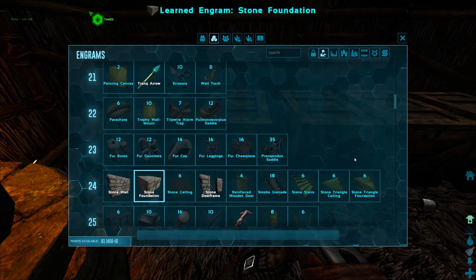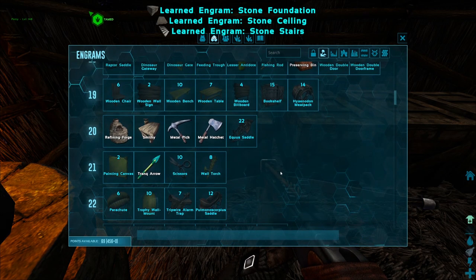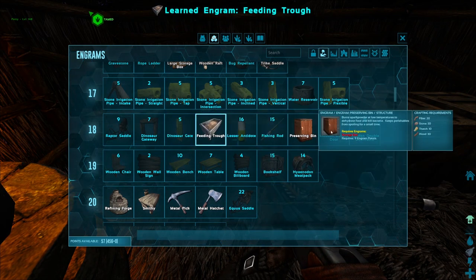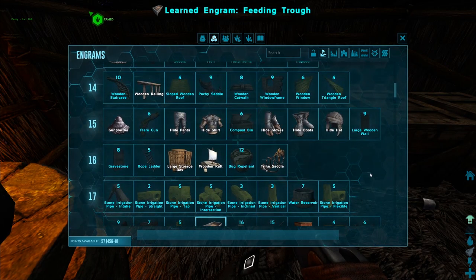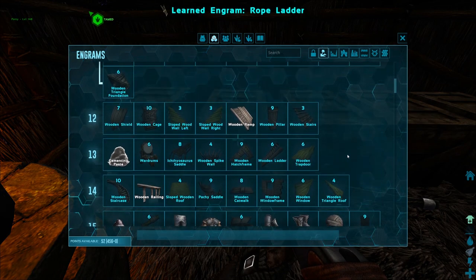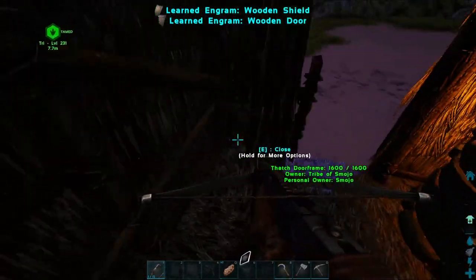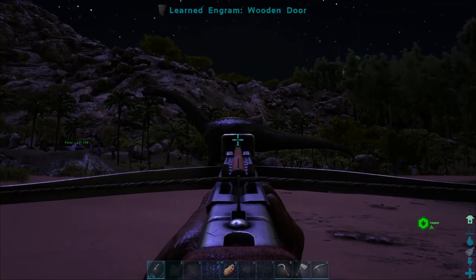Let's get these stone foundations — we'll need those. Stone ceilings, stone stairs. I might just hoard engram points until necessary. This will do for now. We've got a new crossbow and new metal tools. I definitely want to kill that bronto, just not now — we're not ready.